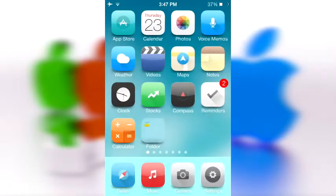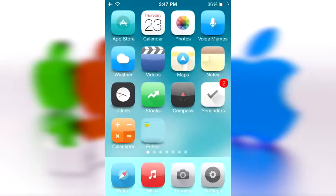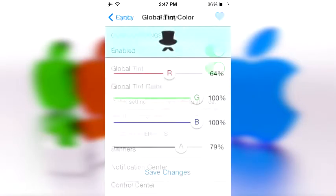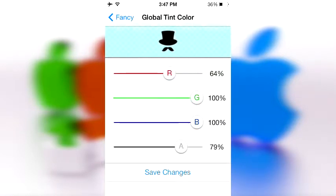Sorry about that — the recording cut off for a second. But things like my control center will be tinted blue, and personally that looks awesome. Now as you can see, my background is blue, but that's not what's causing this blue — it's actually the tint itself. So I'm going to prove that by changing it to something like red. My HUD for the volume is also blue, so that looks pretty awesome.